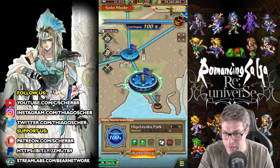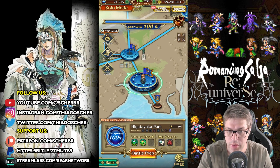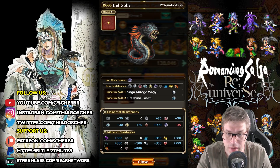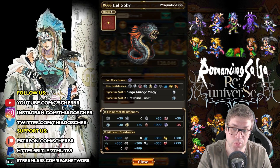It's actually way easier to grind here because it's just one stage — this Higata Ioka Park, the first node. There's just one enemy, which is the Gobi. It's weak to shadow, but don't worry about that — you can actually kill it with so many different characters because the HP pool is pretty small.